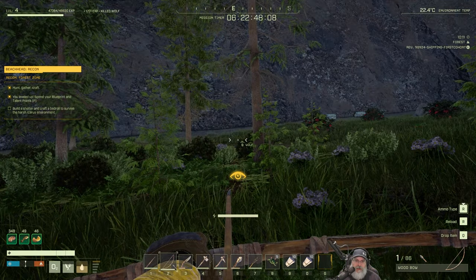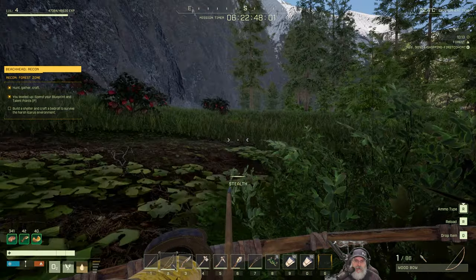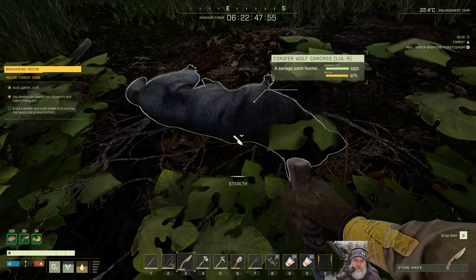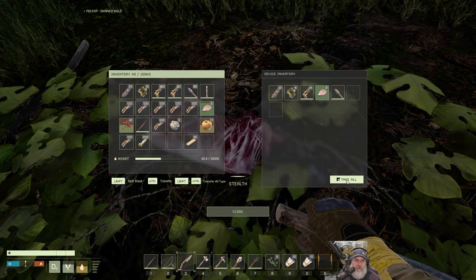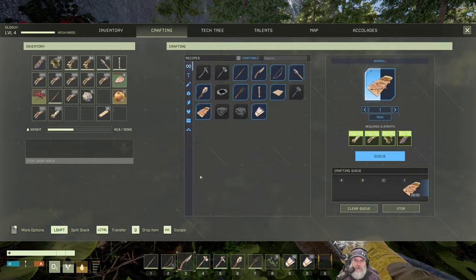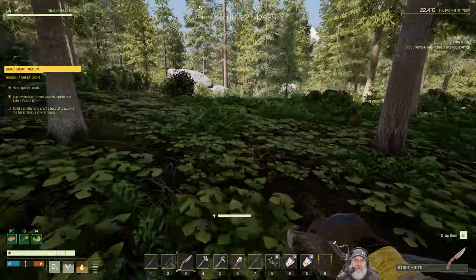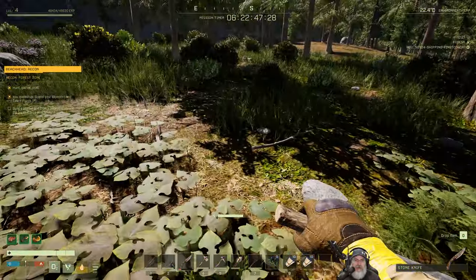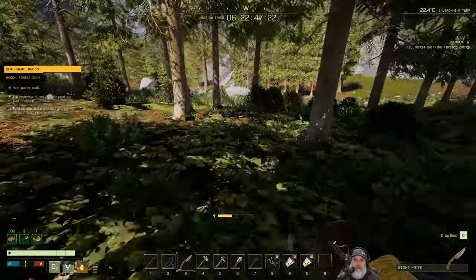Look at that stealth attack. Nice. There's the rest of the fur we need. Do we have room for all of this? We do. Cool. So now we should be able to craft the bedroll. Let's do that. And let's start moving back towards our base area. We are almost to the next level. Once we get to the next level we'll learn some walls and stuff that we'll need.